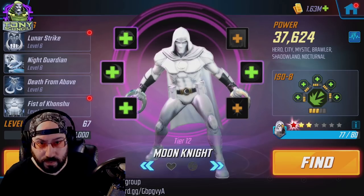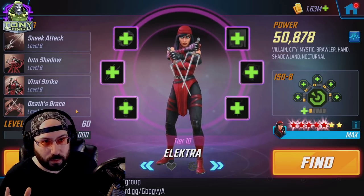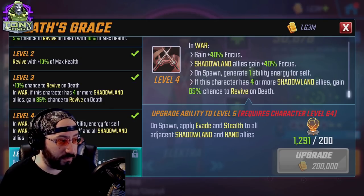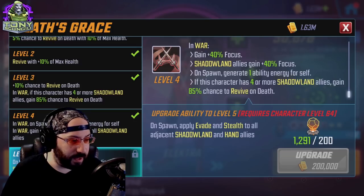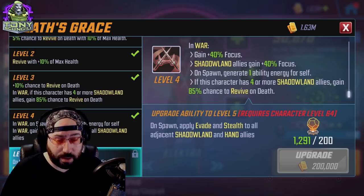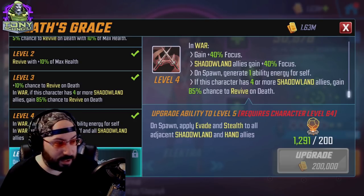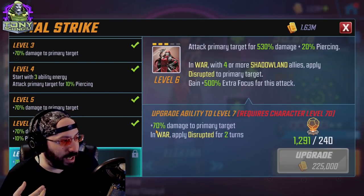Moving to Elektra — she's probably one of the most disappointing characters to have to invest in. The focus increase from her setup here is huge — you get a big chunk of focus. But at level five, on spawn she applies evade and stealth to all adjacent Shadowlands and Hand allies. No one cares about the Hand allies, but getting evade and stealth to Moon Knight, White Tiger, or Night Nurse can be the difference between someone accidentally one-shotting a character you want to control. Most of the time your team is going to go faster, so it's not necessary but it's still a really strong upgrade.